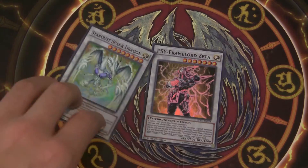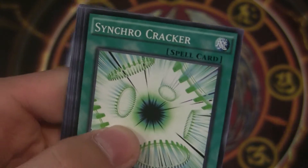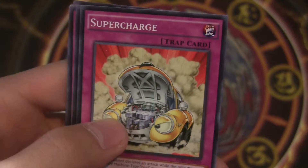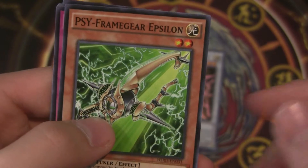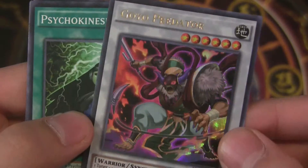So far two Super Rare Synchro Monsters. Third pack: Dark Resonator, Synchro Cracker, Super Charge, Psy Frame Gear Epsilon, Psy Frame Overlord, and Goyo Predator — Ultra Rare, cool looking card.